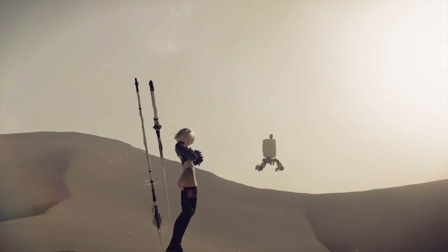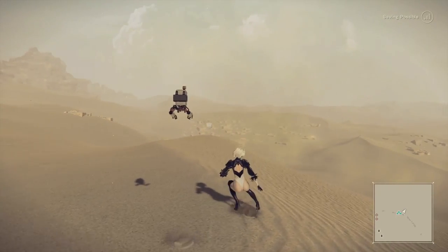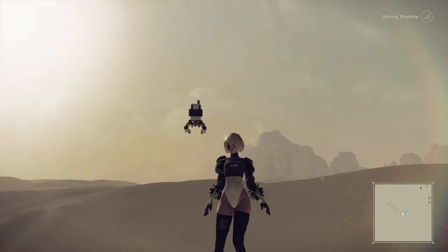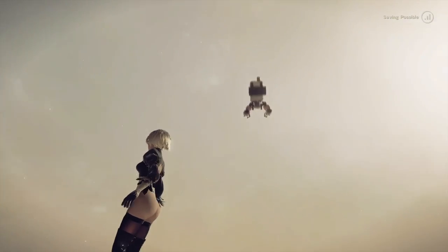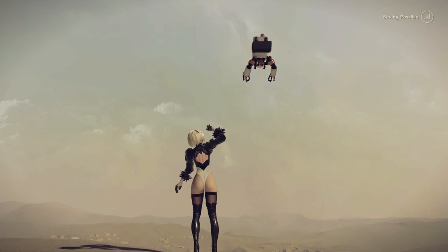She also has a companion — his name is 9S. In this part of the story I think he's not here, but when she does a self-destruct, not only does her skirt come off but his pants also come off at the same time, which is pretty funny.